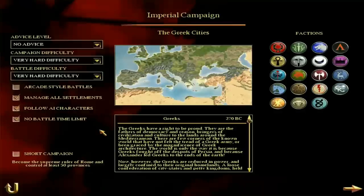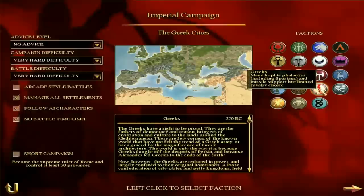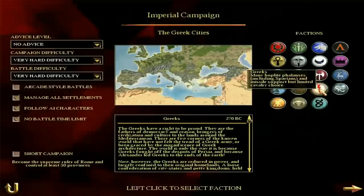If you're an experienced player, it shouldn't be too bad. Greece has many hoplite phalanxes — not joking — including Spartans, and missile support, but limited cavalry choice. Cavalry, particularly at the beginning, is very, very bad. The missile is okay, but Greece is a faction of phalanx hoplites, similar to Macedon, which I did a faction guide on recently.